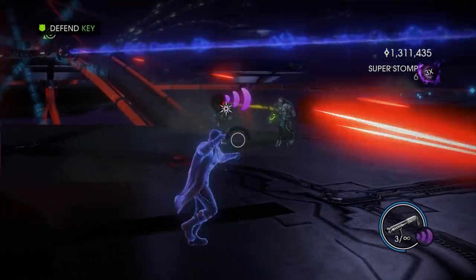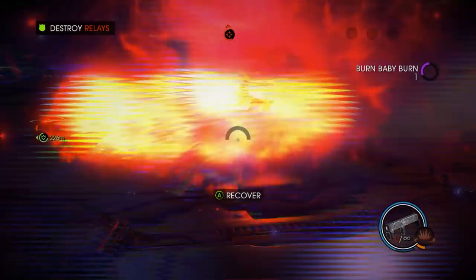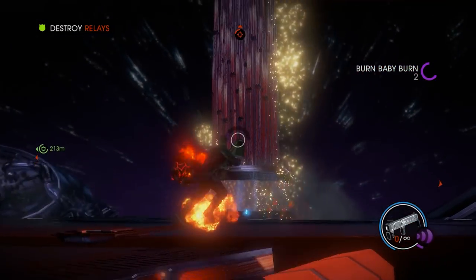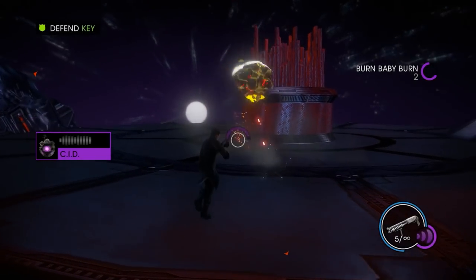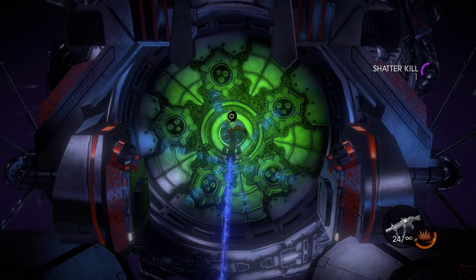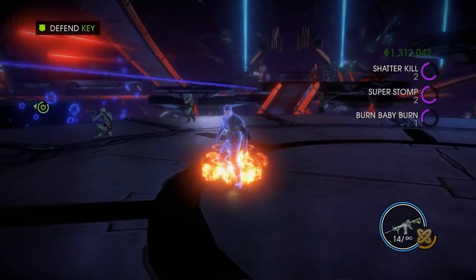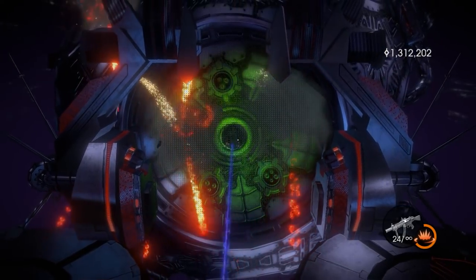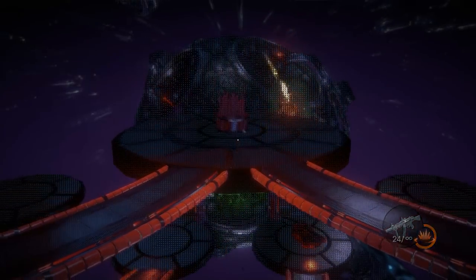You have to defend Sid and the key as Zinyak sends everything possible to stop you: marauders, murder bots, UFOs, tanks, CIDs, and even three wardens at once. This all makes for a decent challenge, but the biggest crime of this section is actually a glitch. The finale is notorious for having frequent crashes just before Sid is able to insert the key. So even if you're able to defeat all the enemy forces, there's still a chance the game will kick the bucket and you'll have to start over from the beginning. It's one thing to keep losing to a hard mission, but being punished for surviving a 30-minute onslaught is enough to bang your head through the screen.